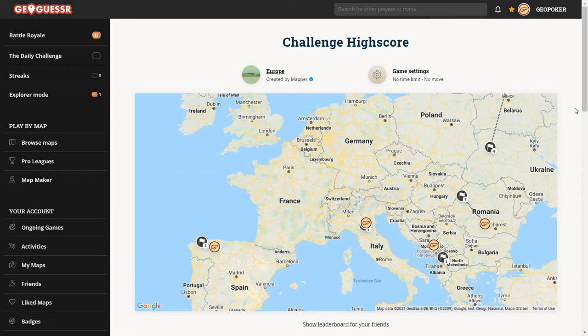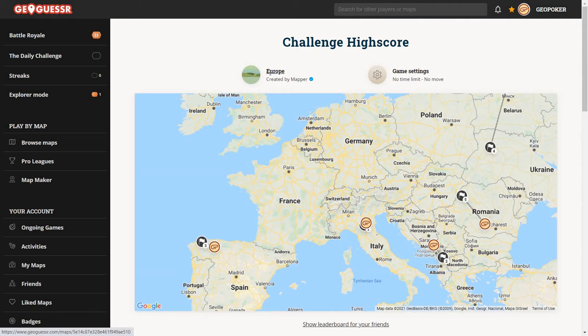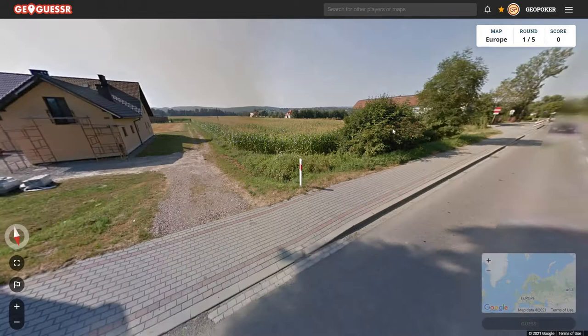Hello there, welcome to the GeoPoker channel. Hope you're doing well. Today it is time to explore Europe, and last time around on this format, Minjoo achieved a very impressive score of almost 24,000 points. Congrats to you Minjoo, very good game. Now let's see what awaits us in today's game. You can of course play along as always by clicking the link in the description, and let's get right into it.